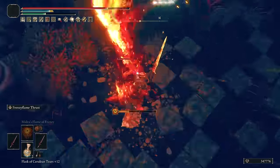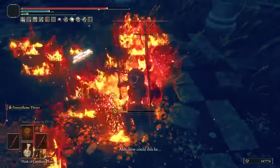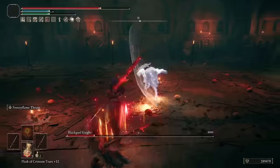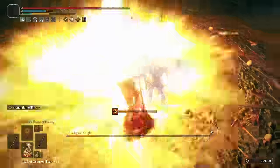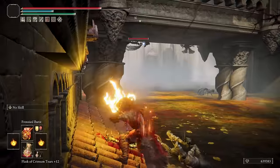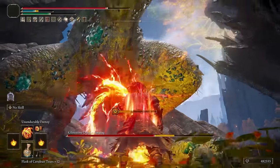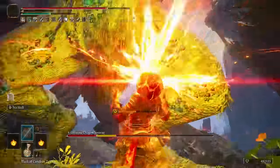I'll cover talismans and incantations and give you my personal opinion on which ones are great for PvE and which ones are not. I will also show you how this build works — weapons, armor, talismans, all the good stuff — and how to include the new items in your playstyle so you can rule with insane madness power in the DLC.